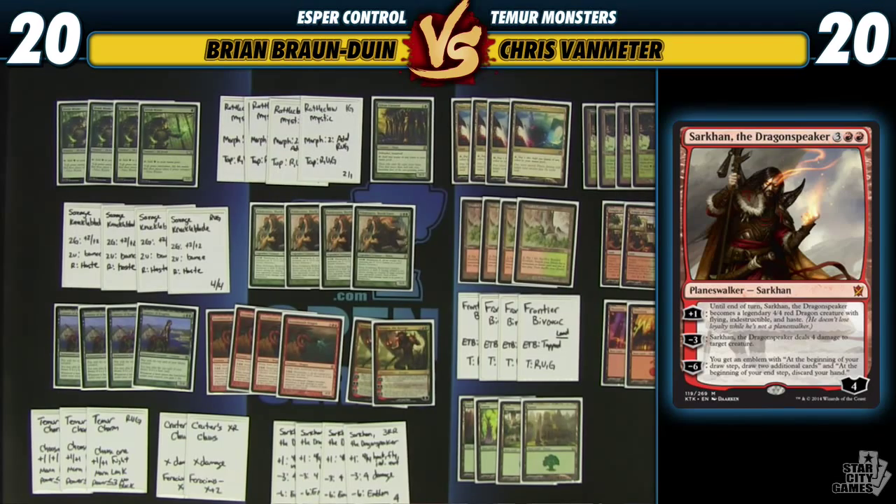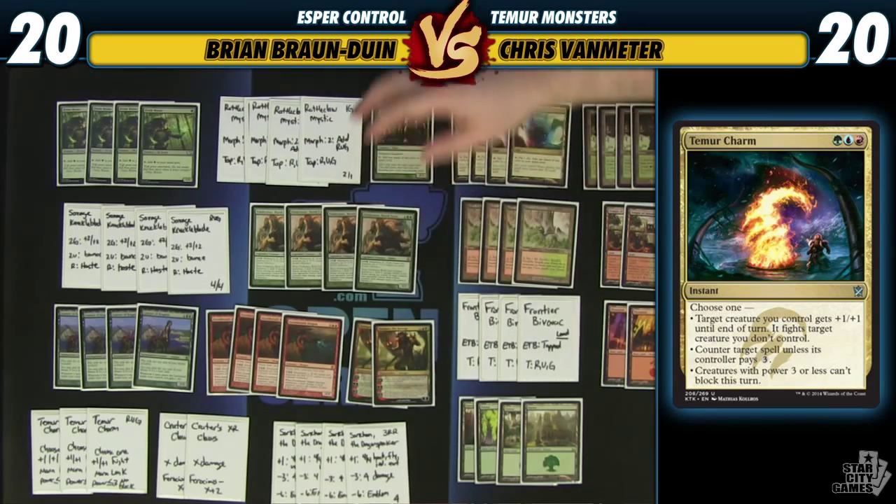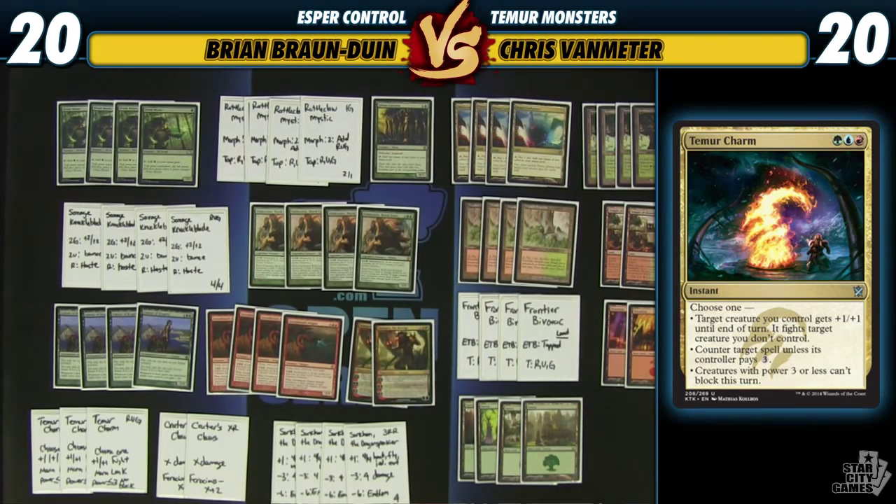I've heard mixed opinions on Temur Charm, but I actually like it quite a bit. Three mana, you get one of three different things — all of which can be very good in the right situation. The first is plus one, plus one to a creature and fight, which at instant speed is going to be awesome with giant monsters like Polukranos and Savage Knuckleblade. The second ability is essentially Mana Leak, which this type of deck hasn't had access to before. Now the Wrath of God costs five mana and can be countered, so I think we'll be using it more than people think. I actually think this is one of the best charms we've seen so far.